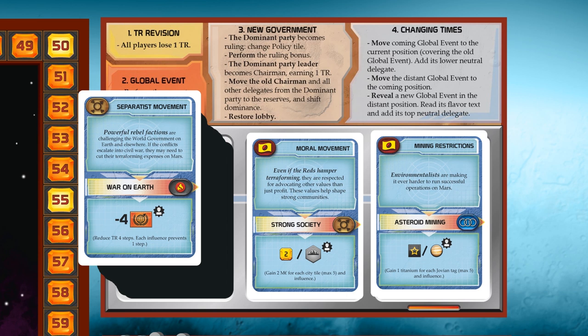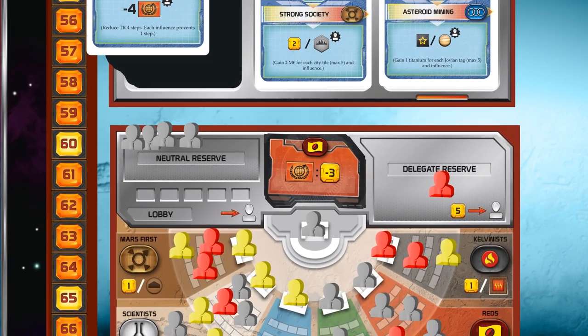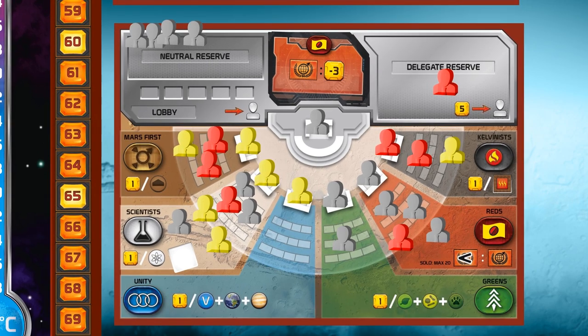I think this is all you need to know to play Turmoil. At the end of the game when all global parameters have reached their goals, you do production as normal one last time but no turmoil phase. So there is no global event and no new government, but when we do the final scoring each party leader and the sitting chairman will receive one victory point each. If you want to play this solo, just follow the rules from the main game and the other expansions you are playing with — there are no extra rules for Turmoil. But keep your eyes open because the Reds bonus and some of the cards have written exceptions for solo play.